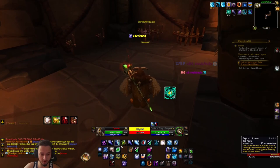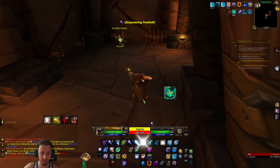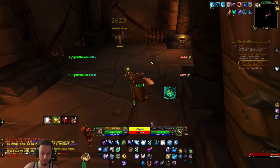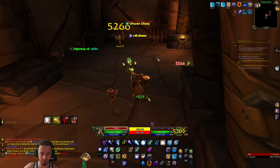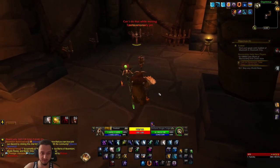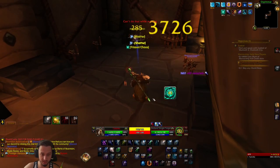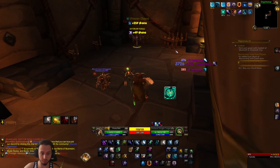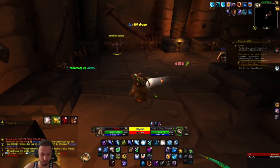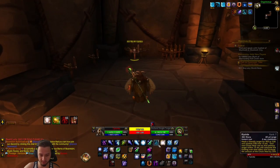Frost shock is really strong surprisingly. Once we get a bunch of stacks we drop our Chaos Bolt - they're not that great on their own, around 20-27k, but when they crit they're like 50-60k. The nice thing about this build is Conflagrate: when you use that it causes Chaos Bolt to hit multiple enemies, which would do a lot more damage especially in a battleground with a bunch of people or in a dungeon.